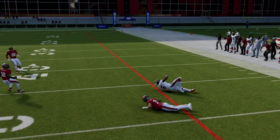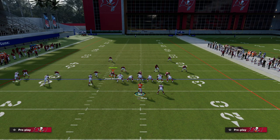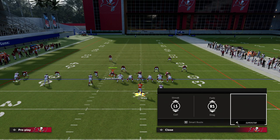We're basically going to create a read between the drag and the post route. This post route is one of the better man-beating routes in the entire game — it's really good against both man and zone. You can't really defend it without usering it, and we put the streak here to clear out any zones.